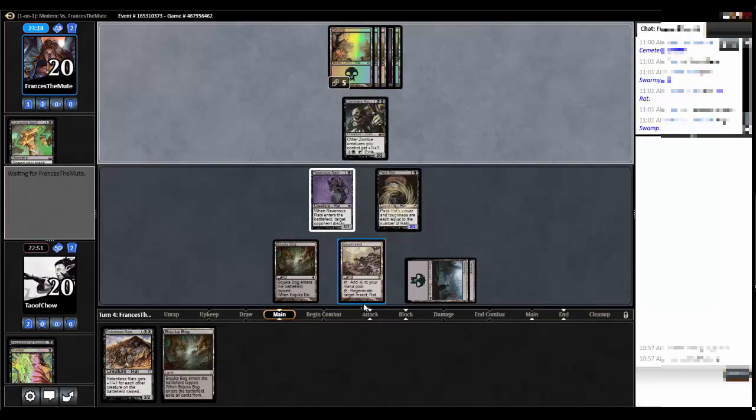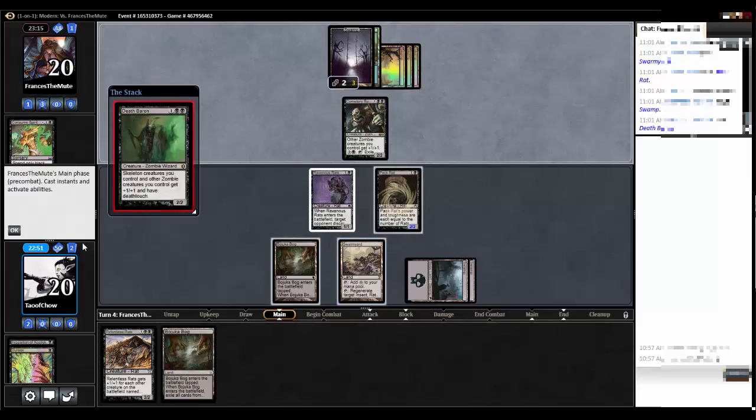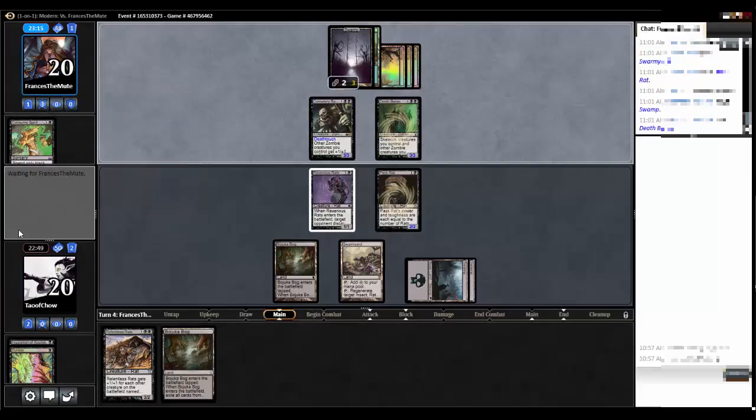Swarm Yard is such a powerhouse card. It's so great to be able to just regenerate a rat at will and it doesn't even take any mana. It gives you this ultimate chump blocker. A lot of times these effects are like pay one mana and tap, but this one is just tap and regenerate, which is so good.